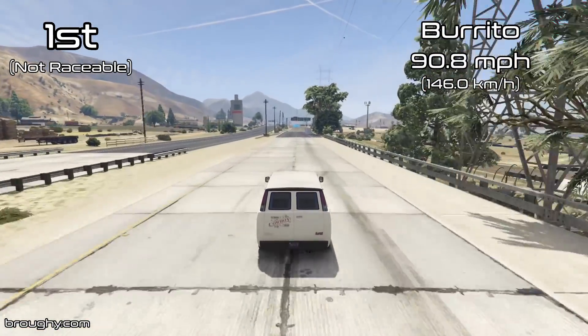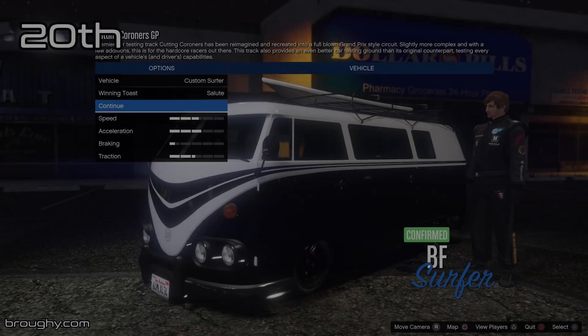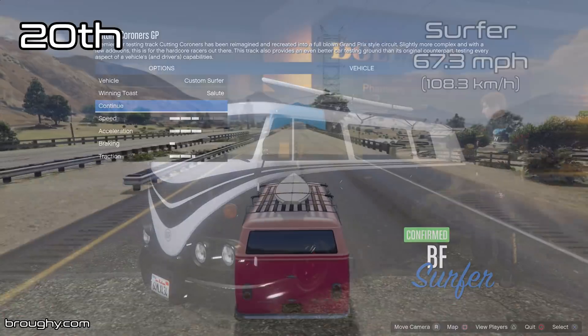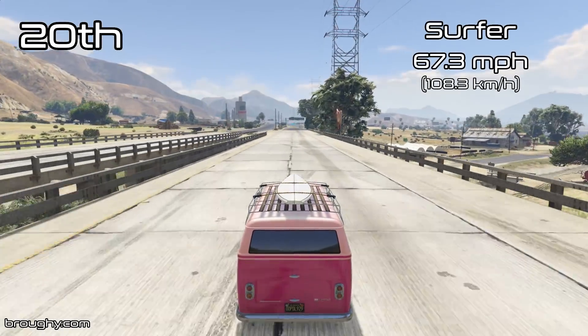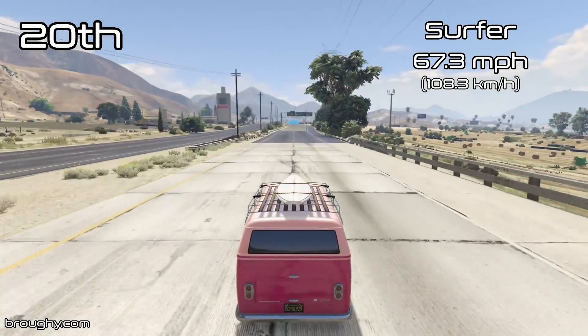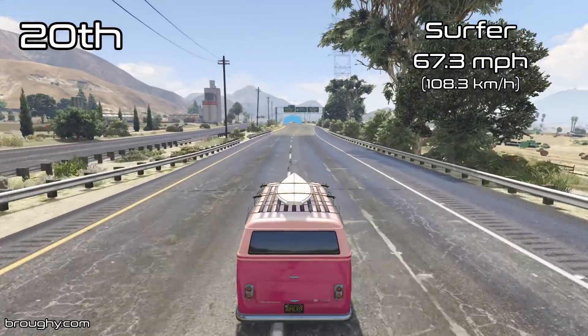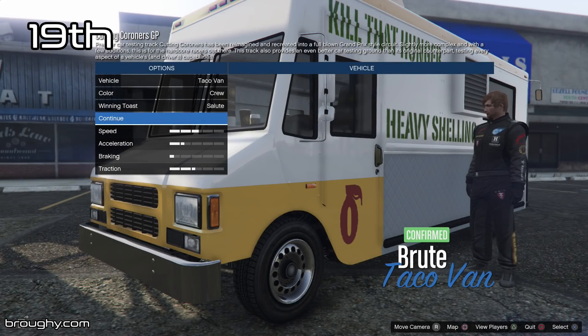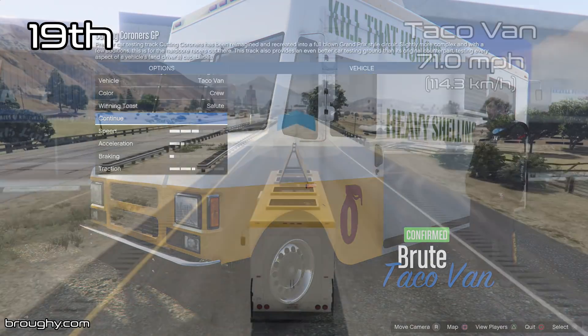We start the regular raceable vehicles list with the Surfer in 20th place overall. This video only focuses on straight line performance, so if you're interested in racing where braking, cornering and acceleration are all relevant, check the link in the description for the lap time testing series. If you want to know more about this testing, including how accurate it is and how useful it is for you personally, have a read of the full description.